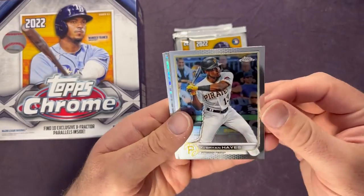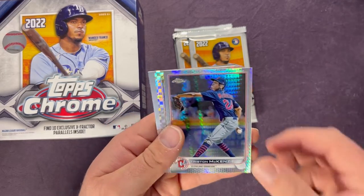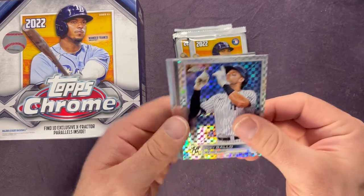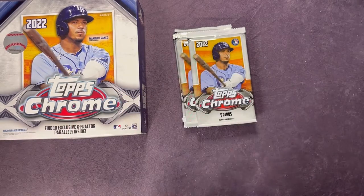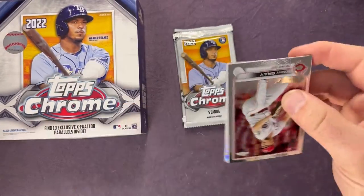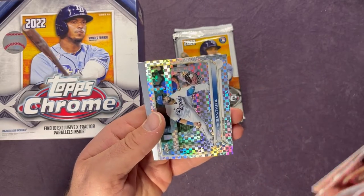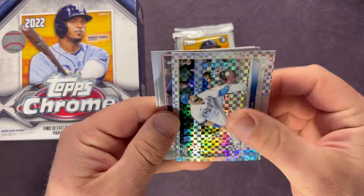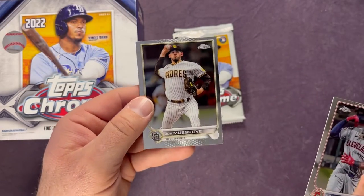We have a Ke'Bryan Hayes, and a prism Tristan McKenzie, followed up by a Joey Gallo X-Fractor, Joey Votto, and an Alec Bohm. Four more packs to go. Sonny Gray, Andrew McCutchen, we have a Carlos Santana — it's fun seeing him in the Mariners this year — Franmil Reyes and a Joe Musgrove. Three more packs to go.